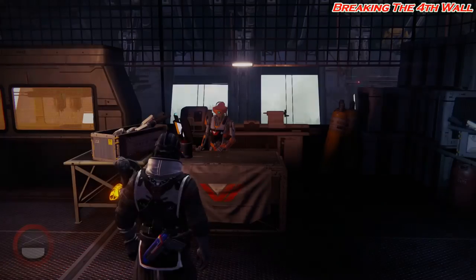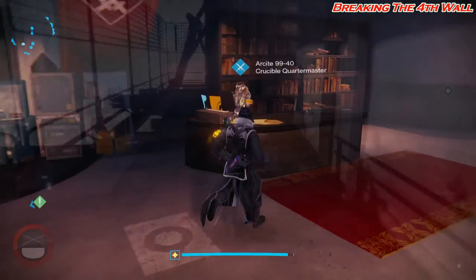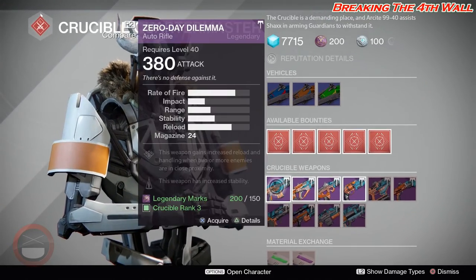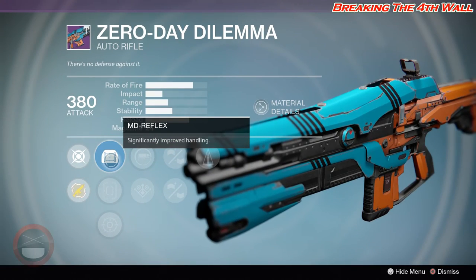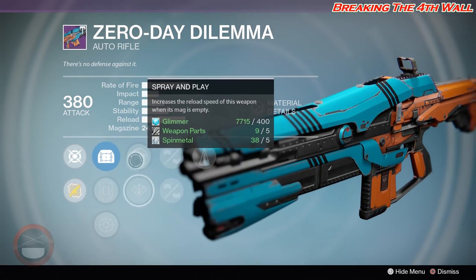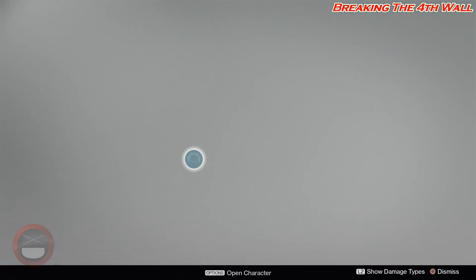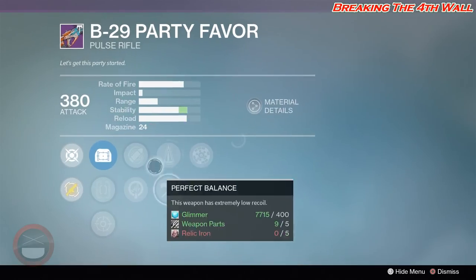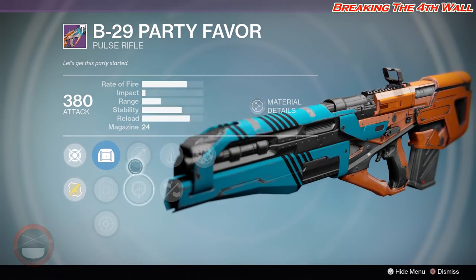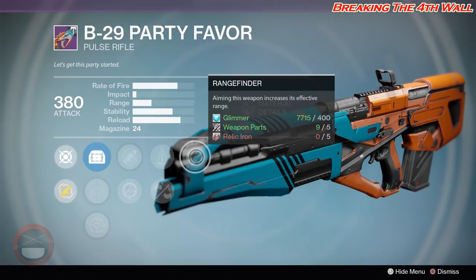So that is pretty much it for the Vanguard, and now we are on our way to the Crucible weapons. For your Crucible weapons, first we have the Day Zero Dilemma with MD Reflex, Quick Draw, OEG Rifle Scope, Spray and Play, Danger Close, Small Bore, Appendant Mag, and Counter Balance. Then we have your B29 Party Favor with MD Reflex, Sure Shot, OEG Rifle Scope, Eye of the Storm, Life Support, Perfect Balance, Feather Mag, and Range Finder.